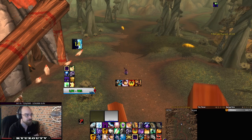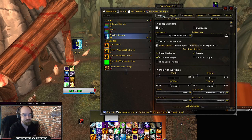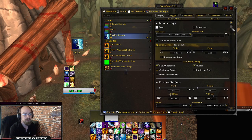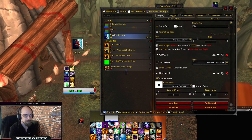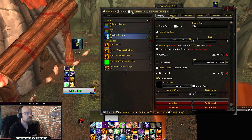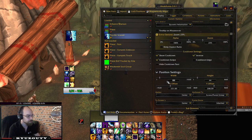Down here you can see mine are perfectly square, so I'll show you how to do that as well. We'll go into Display, and under Extra Options we'll click Zoom and set it to 25%. Down at the bottom we can add a Border — I usually choose Blizzard Party — and set it to 1, and you can see it's already a bit prettier. In Display you can also change the size — you can make it smaller, like 30 by 30 for instance.